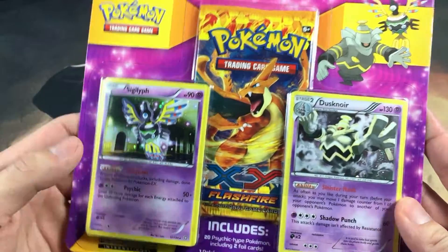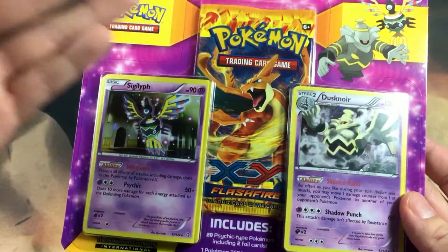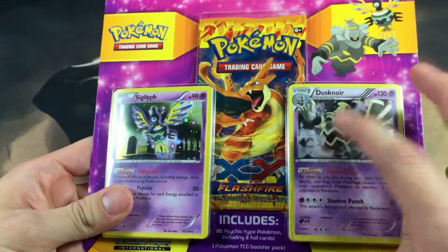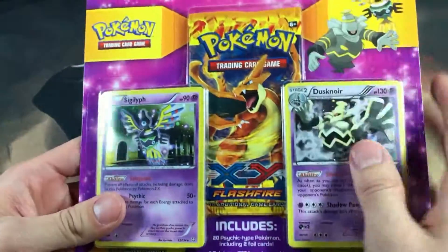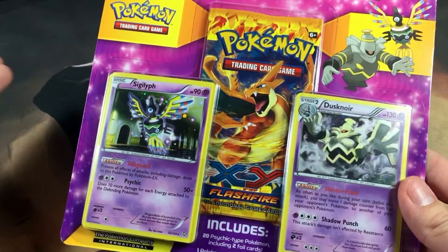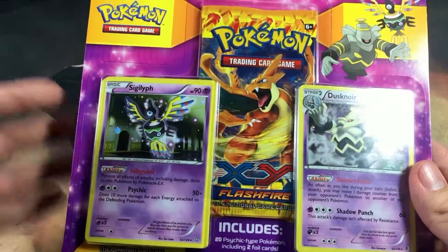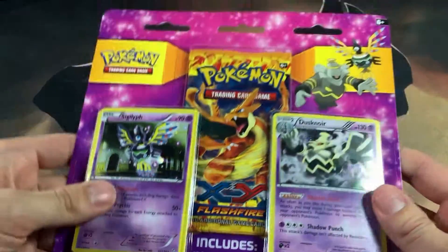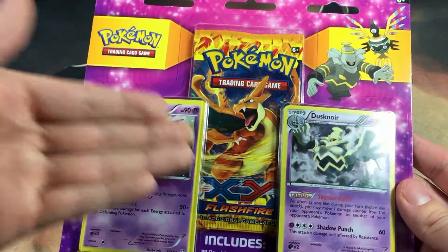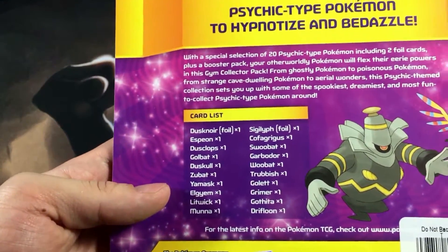They had a whole bunch of these at my Target, but they're like $9.99. And I don't know if I want to pay $9.99 for basically one Flashfire Booster Pack, because these holos are irrelevant — except Dusknoir. He was very dope, main reason why I picked this one up. There was a water type one, a grass one, so many different kinds. They also had an X and Y base set blister pack, which was amazing because I thought those would sell out by now. But I guess they keep on restocking, so I might stop at that Target to pick up some more. Without further ado, let's just get right into this thing to answer the question: is it worth it to get one of these?